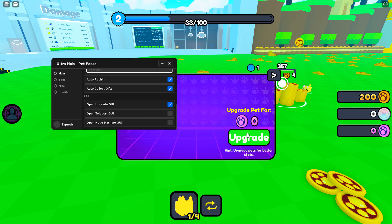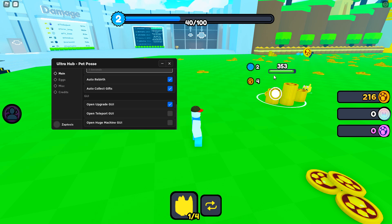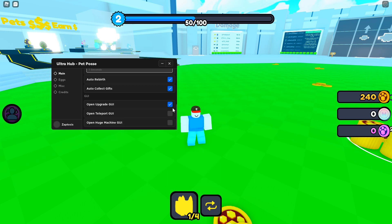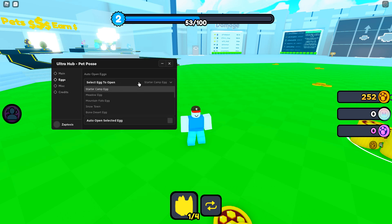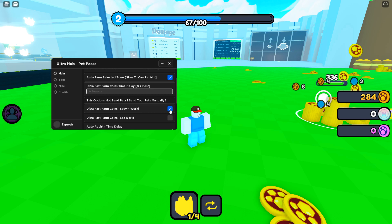Auto-open teleport — you can open that without having to go to the thing. And I can afford that. We'll close those eggs. You got the Auto-open egg, Open Selected Egg, Starter Camp. I don't know how much a starter one costs, so let's do Ultra Farm Fast.